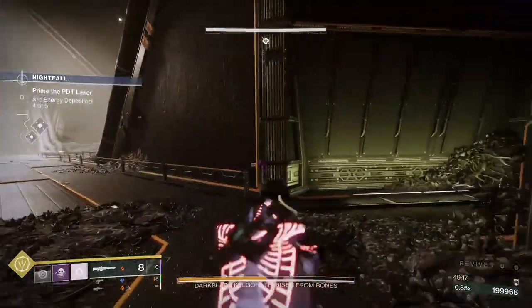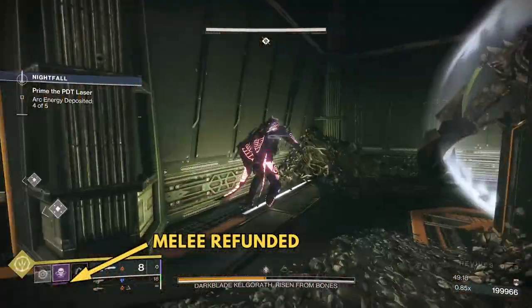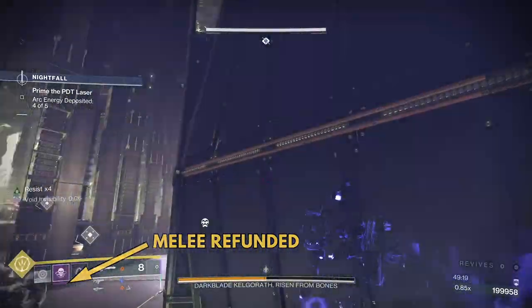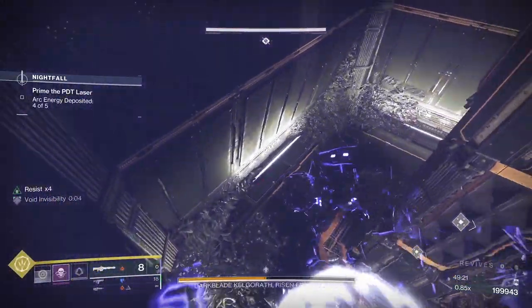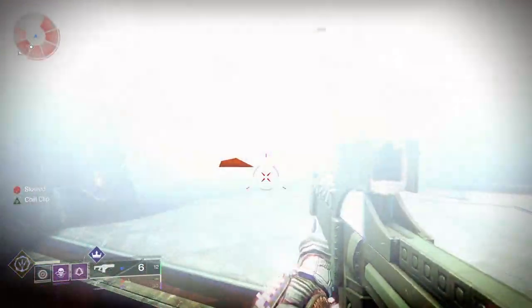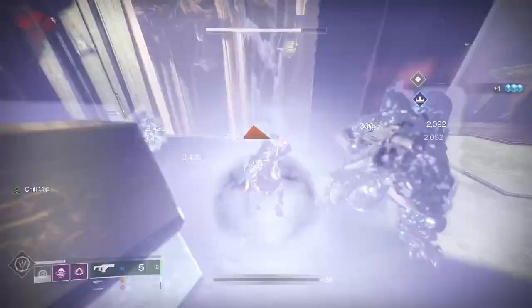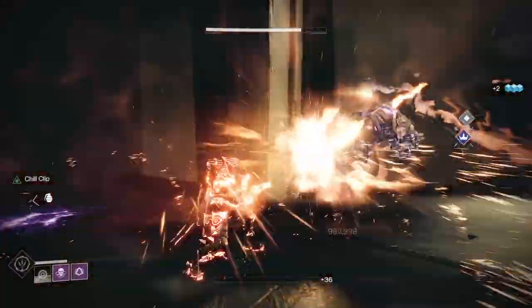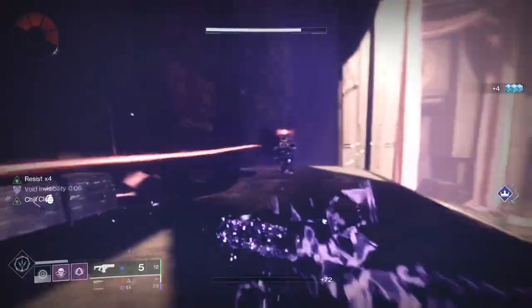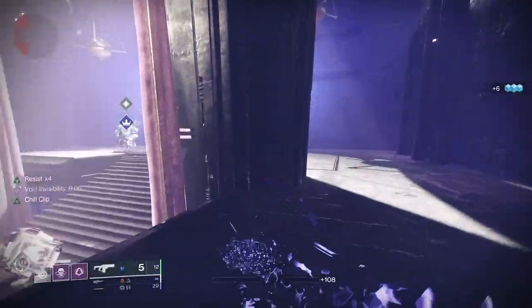However, if this is not feasible — like if you're playing solo — you will use your Gambler's Dodge to refill your melee energy. Once you have two melee charges, use them just before your invis timer runs out, enabling your dodge to have more time to regenerate. By performing as many finishers as possible, you can extend your invisibility and provide your abilities with additional time to recharge. Repeat the sequence and you can stay invisible to infinity and beyond.